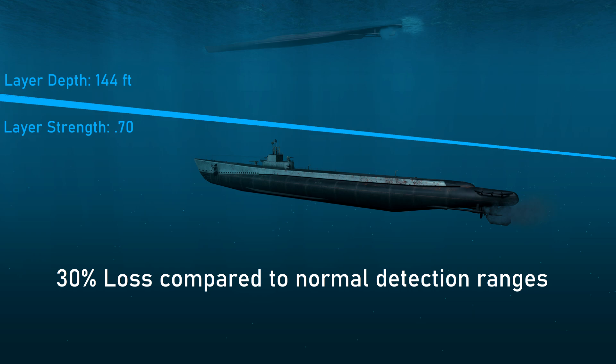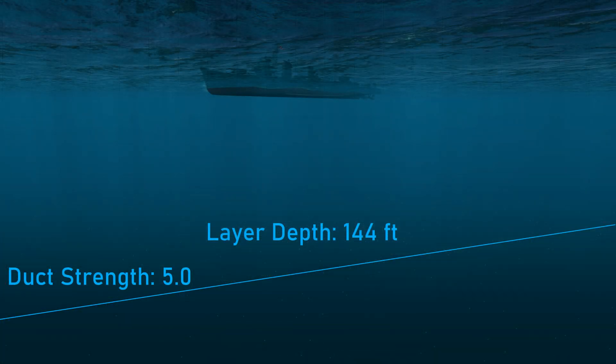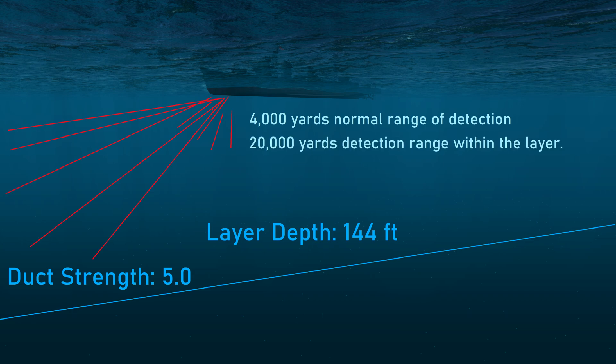If a submarine is above the layer depth and closer to the surface, it could potentially detect us at longer ranges, and we could potentially detect it at longer ranges. This is calculated by the duct strength value, which gives a percentage increase in performance over normal conditions. So if the duct strength was 5.0, that means we have a 400% increase in detection range — meaning if normally we detected a contact at 4,000 yards, we would detect it at 20,000 yards. A large duct strength value represents the most ideal conditions to hunt submarines.